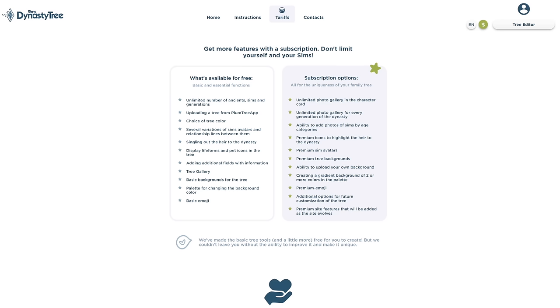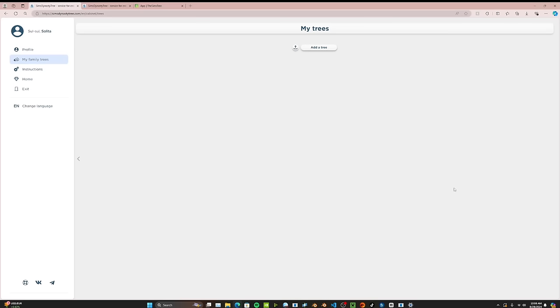If you upgrade to their subscription, you get: unlimited photo gallery in the character card, unlimited photo gallery for every generation, ability to add photos by age categories, premium icons for the heir, premium avatars, premium backgrounds, ability to upload your own background, gradient backgrounds, premium emoji, and additional future customization options. Now let's hop into the tree editor and make our very own family tree.